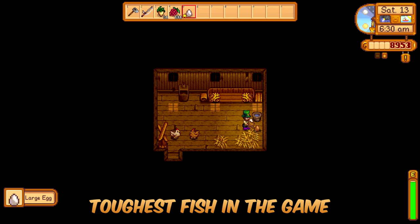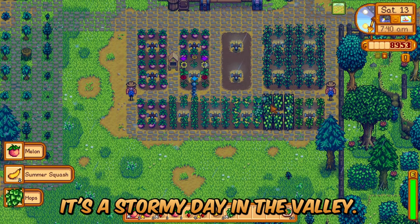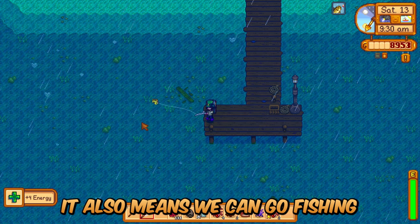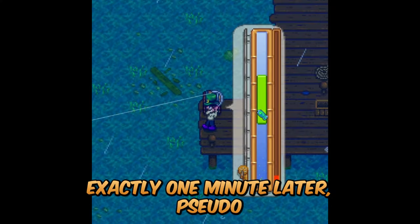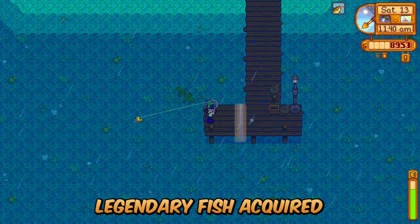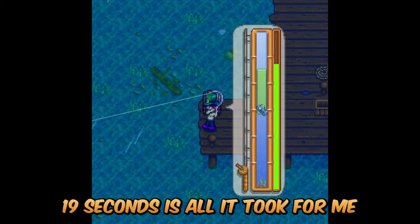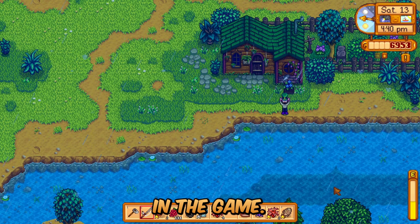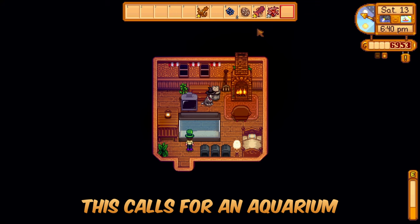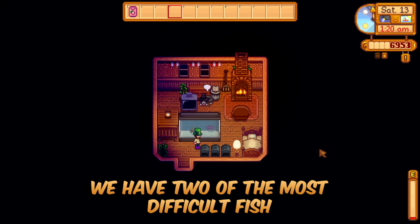I caught two of the toughest fish in the game within minutes of each other. Stardew Valley 1.6, Perfection in a Minute, Summer Day 13 — a stormy day, which means we'll finally get some batteries and can fish for remaining summer fish. Just before noon we got into a battle with an Octopus — exactly one minute later, pseudo-legendary fish acquired. Feeling good about that, I wanted one more shot at the Crimson Fish. 19 seconds is all it took to reel in one of the five legendary fish in the game. We have two of the most difficult fish to catch on Summer 13 within minutes of each other.